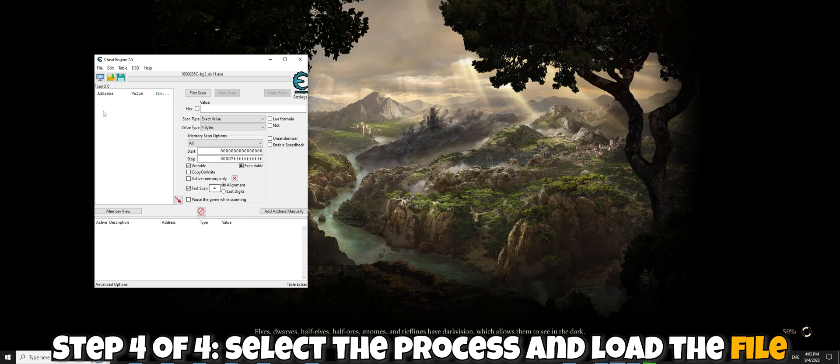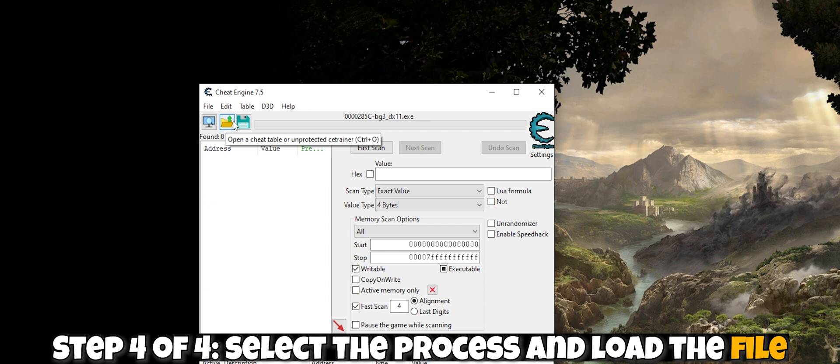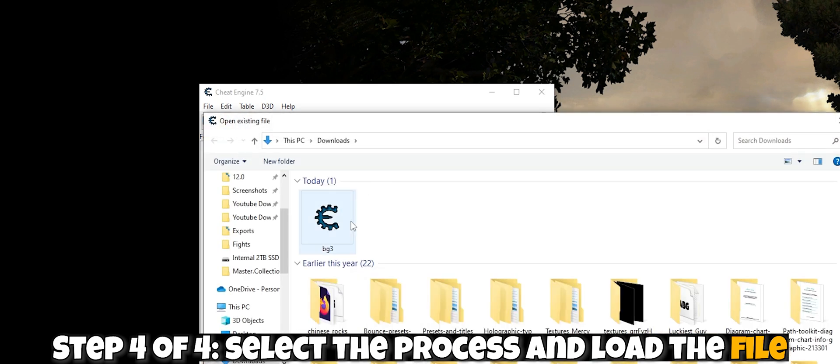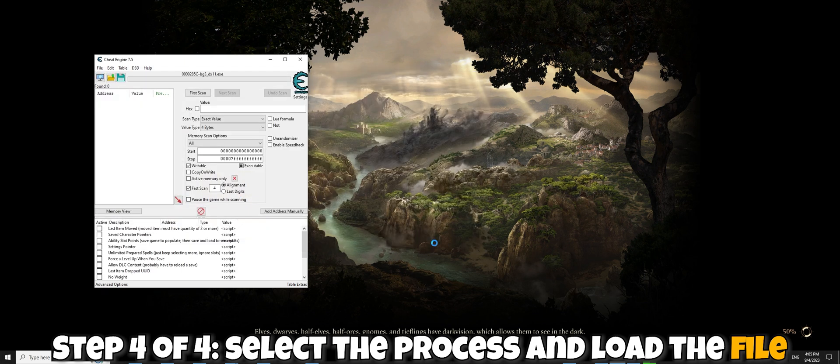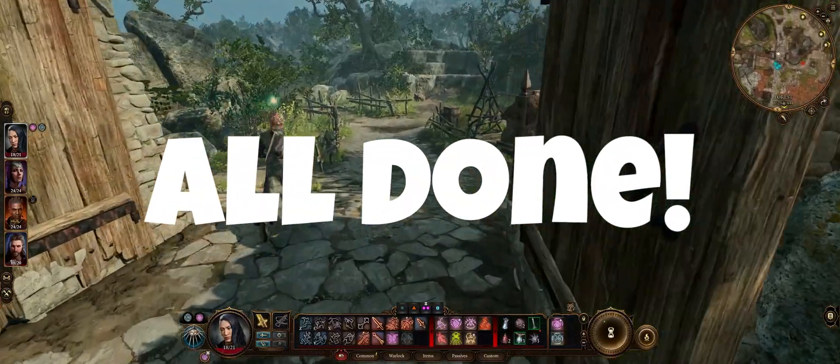Click open, and then click on this little folder icon with the green arrow here. Remember that file we downloaded? We're going to go to wherever we saved that, and we're going to select it, and click open. Congratulations, your cheats are now working.